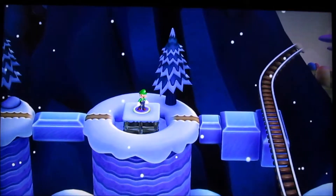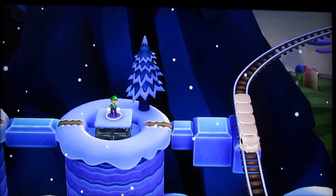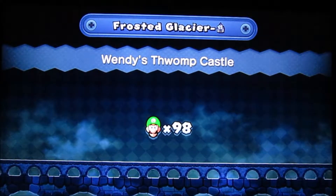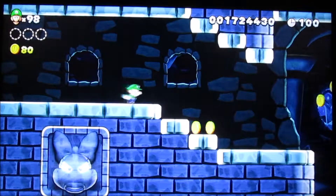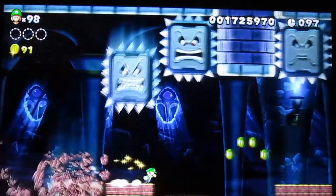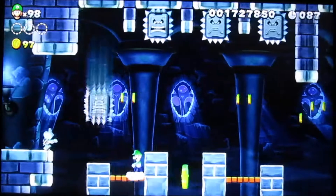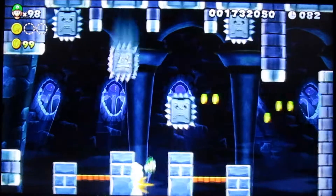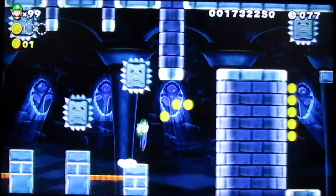This will unlock a pathway to Rock Candy Mines, which I won't be going to. I did another cut, took care of Nabbit, and now we're going into Wendy's Thwomp Castle — you can already guess by the name why it's called that. I did a cut here because I think I died, and if I did I probably would have just quit the game and started over since I already saved.